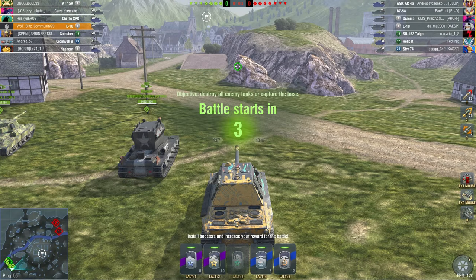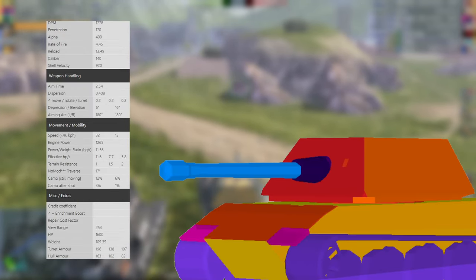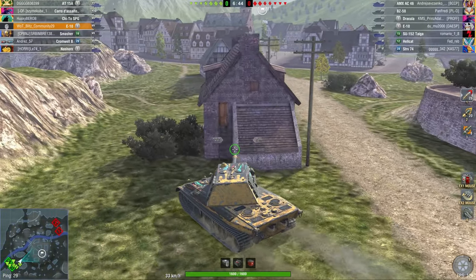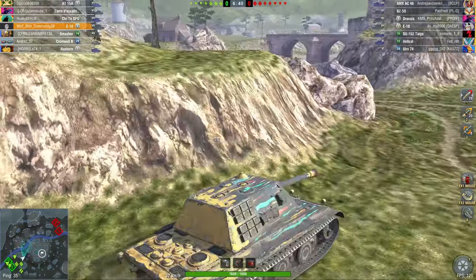Let's start with the most important one, because you can actually upgrade this one completely for free — the E10. It's very slow, only 1800 DPM, 400 alpha damage with a 13-second reload, which is not too bad for a Tier 7. The penetration, however — compared to the Silencer from the previous season — is awful at 170 standard penetration. Mobility is E100-like.